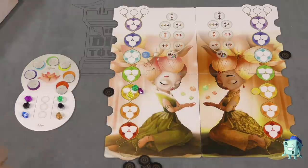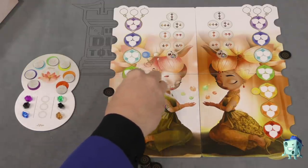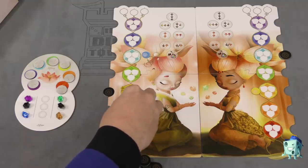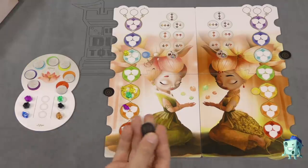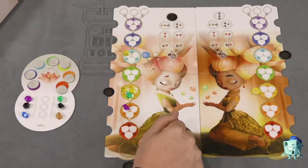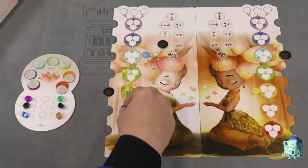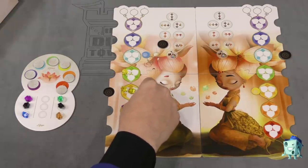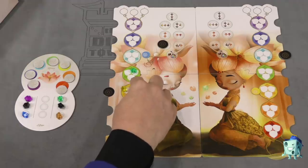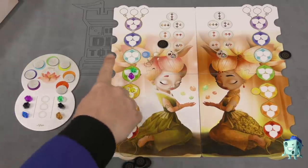If you fill a chakra spot completely with the matching color energy — say three yellow energy in the yellow chakra — it becomes harmonized and your inspiration token comes back to you. Another action on your turn is to move energy around. You spend one of your tokens and place it, letting you move energy down three spaces, down one, or up one space. You can't move energy into a full spot, but you can skip over a harmonized chakra when moving.